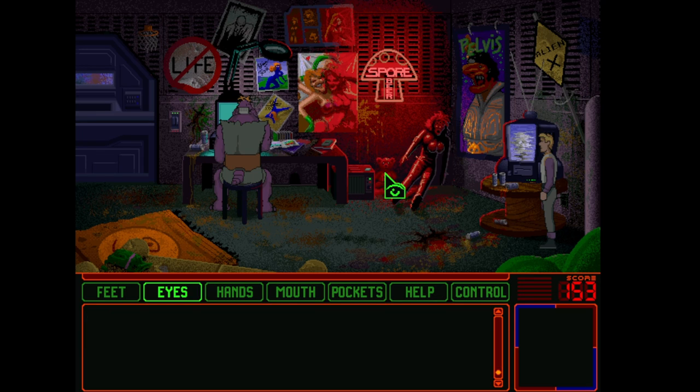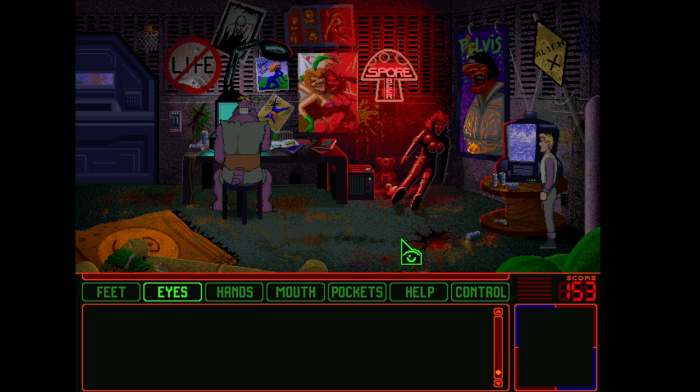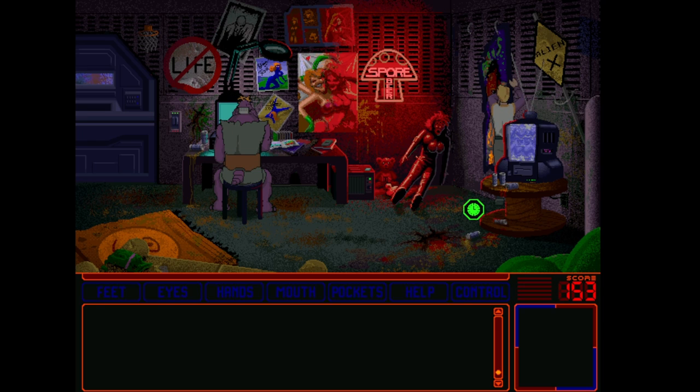Or we'll get our friend Leisure Suit Larry to do that later. Teddy Schmuckspin, a popular children's toy, sits on the floor. If you weren't a popular child, you didn't get one. Now, this guy will nail us if we bother him too much, but there's a contrived sequence of events to get him to go away.